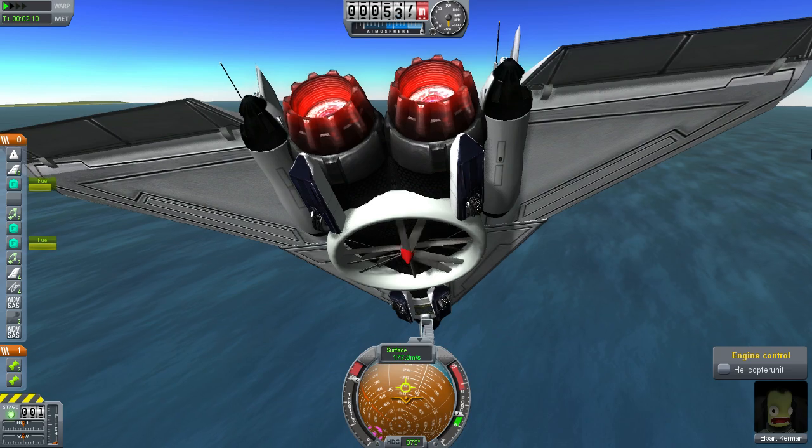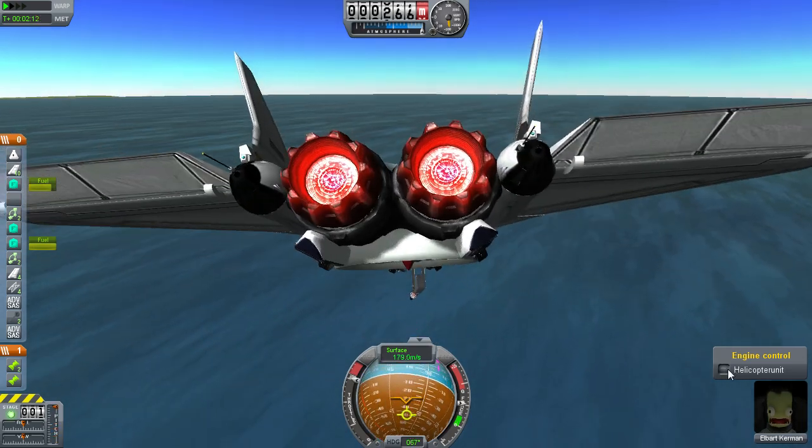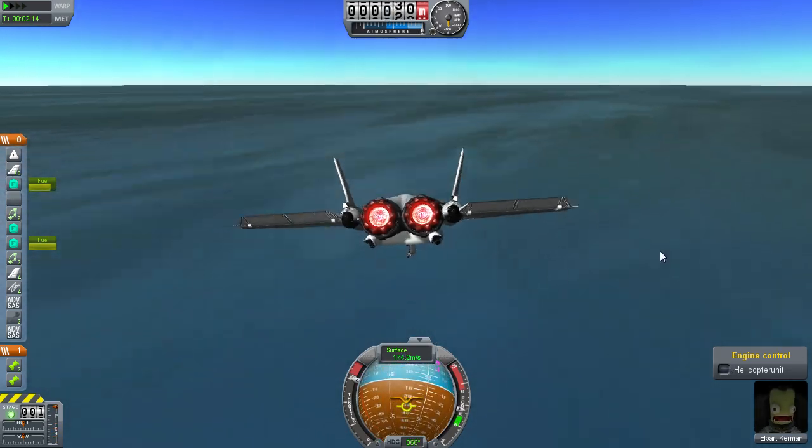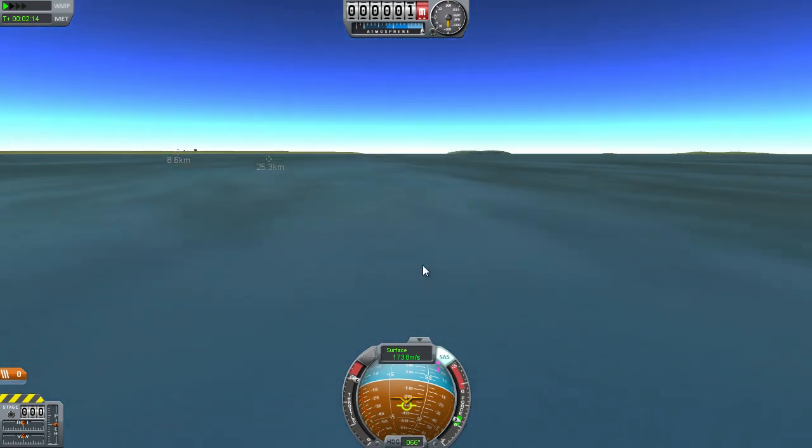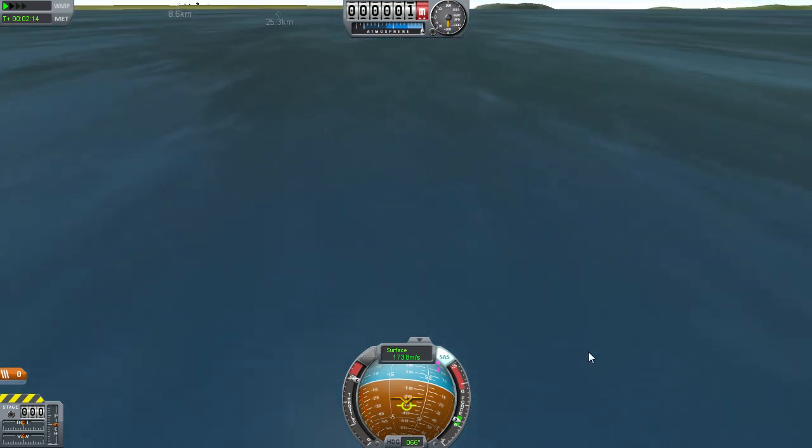That's basically it. I'm planning on adding missiles and stuff, railguns possibly — and I think I'm gonna crash. Yeah, I could have maybe evaded the fall with VTOL. It is pretty good at evading falls when you're trailing towards the ground.